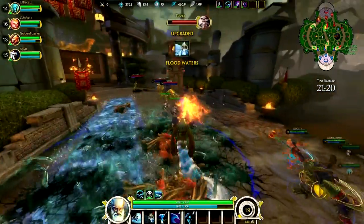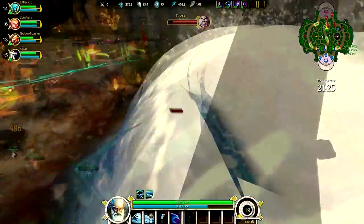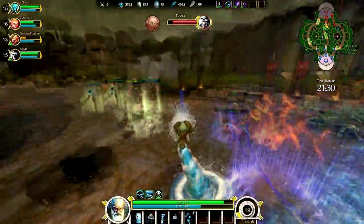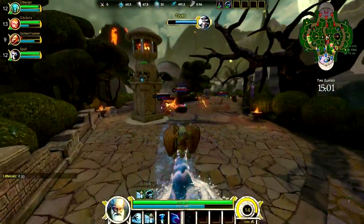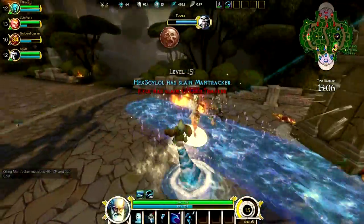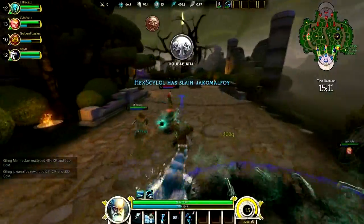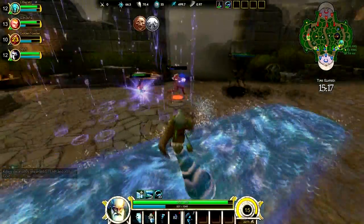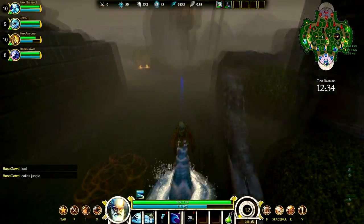In teamfights, you want to try to take down the enemy team's carries. Wait for the fight to develop so you don't waste a defensive ultimate. After your tanks initiate, get to the enemies doing the most damage. Hit them with Water Spout to stop their damage momentarily, then close in for the kill using Flood Waters, followed by Water Cannon and an ultimate. Try to hit as many enemies as you can with your ultimate, because it does great damage and can turn the tide of a battle. Using Crushing Wave early in a fight can be risky as you may need it to escape — knowing when and where to use it is one of the most important things when playing Hebo.